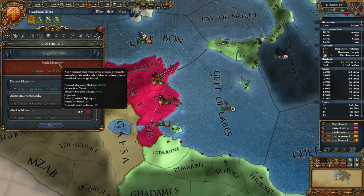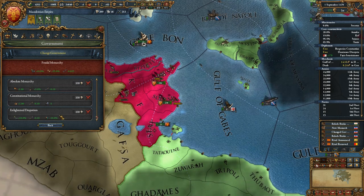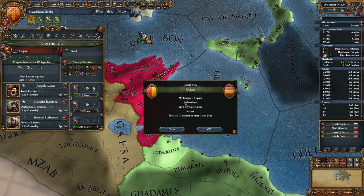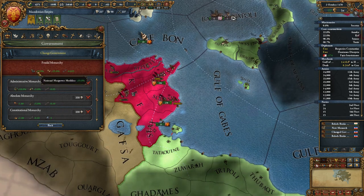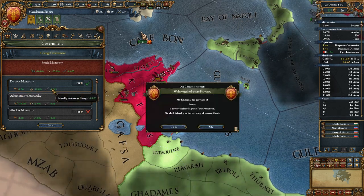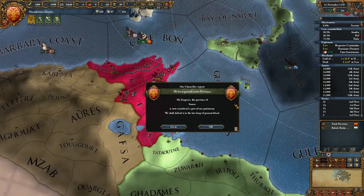Despotic monarchy - let's see, we're plus 10, plus 25. Constitutional absolute monarchy. We're currently a feudal monarchy. I don't think we need to do any of that. We might want to switch off to something with international manpower modifier plus 10%, or income from vassals plus 25%. We might want to look at possibly changing the government type at some point.